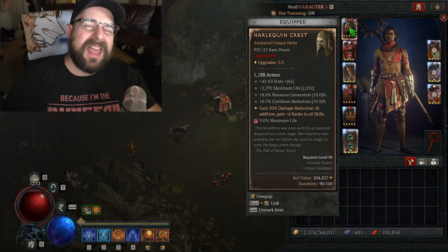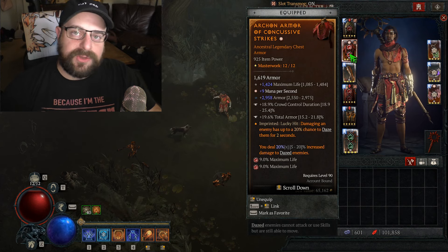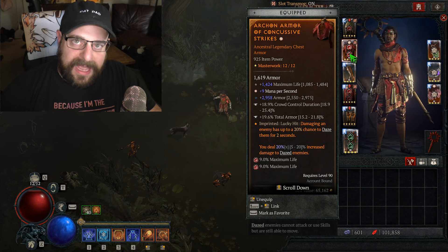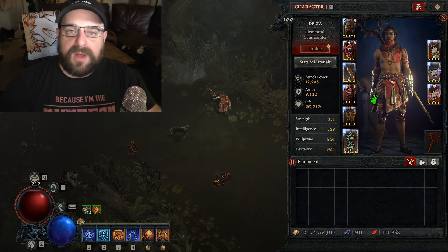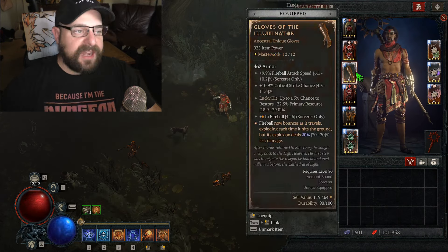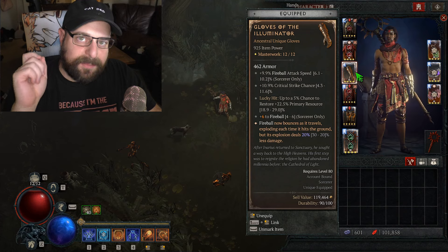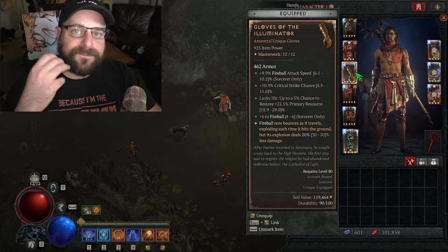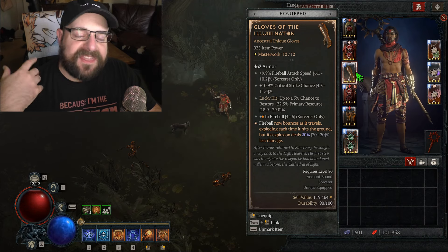Since they added Spark crafting for uber uniques, they became a lot more accessible, so most of you should have a Harlequin Crest by now. The chest has a lot of mana per second and caps out armor. This is definitely not a permanent Flame Shield build — without cooldown reduction from a focus, permanent Flame Shield is impossible, so we have to cap armor with the armor roll and total armor temper. The Gloves of the Illuminator are super strong and keep getting buffed — obviously required for a fireball Staff of Endless Rage build.